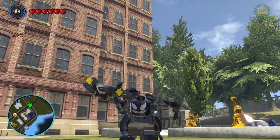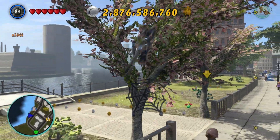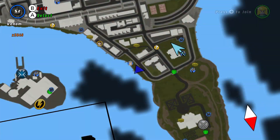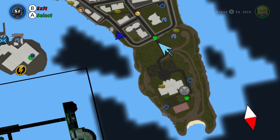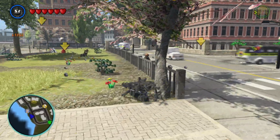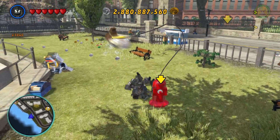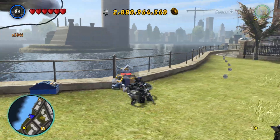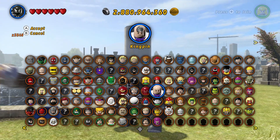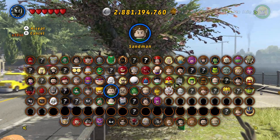Hello everyone, welcome back to another episode of LEGO Marvel Superheroes 100%ing. Today we're going to be exploring the more southern areas here in Inwood — you can see the greeny areas here, so there's still a lot to be done. We've got Stan the Man here being stuck with a hose, so let's swap out to someone with a heat beam.